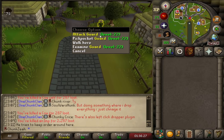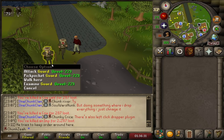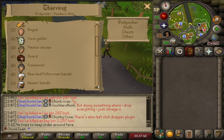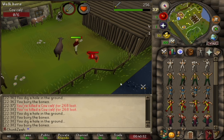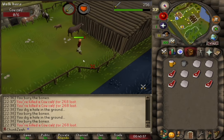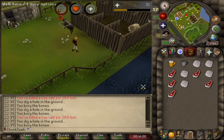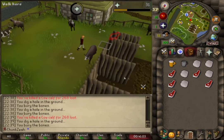Upon reaching my destination I am greeted by a vigilant Hosidius guard, signaling that a requirement before rolling a new chunk is achieving a Thieving skill level of 40. Determined to meet this requirement, I embarked on a journey to collect some food. The initial option that came to mind was the herd of cows situated in the northern part of the town.